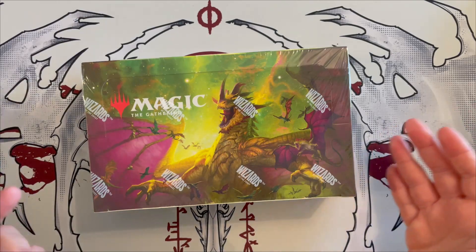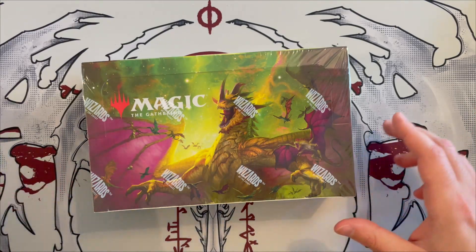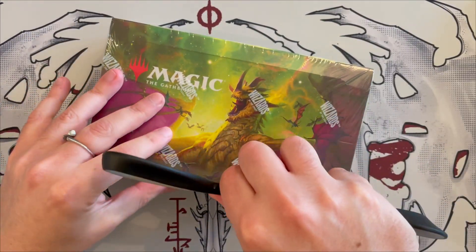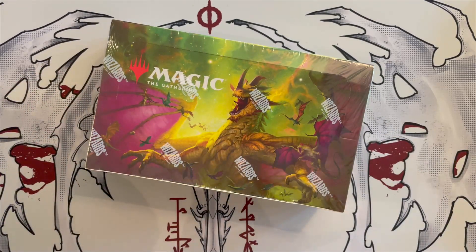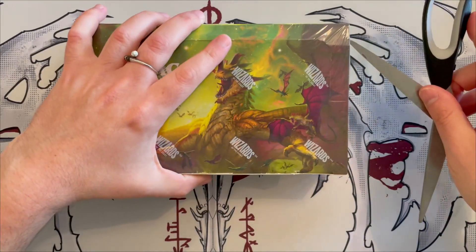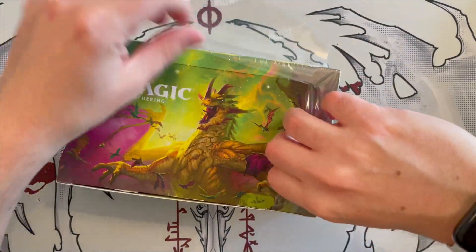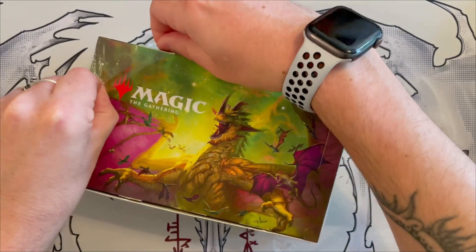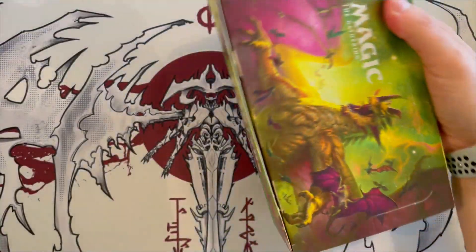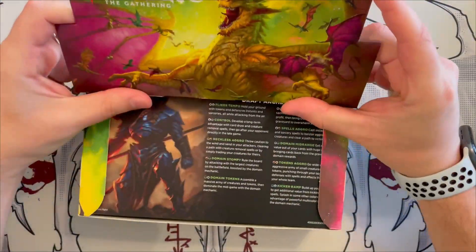Even though it's a masters set, the reprints are mostly in draft boosters, but you can find non-reprinted cards inside the commander decks proper — those you can only find in the set boosters and collector's boosters. This has been printed in Belgium as usual. I'm fairly excited — I am a commander player and when time allows I love playing it, and there are some cards in the set I'd really like to open.